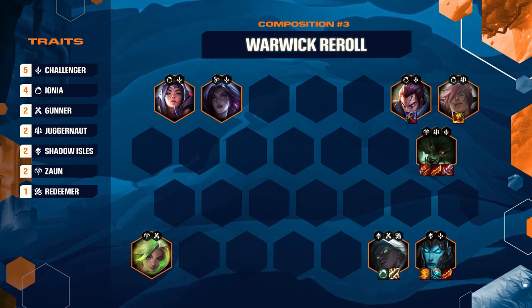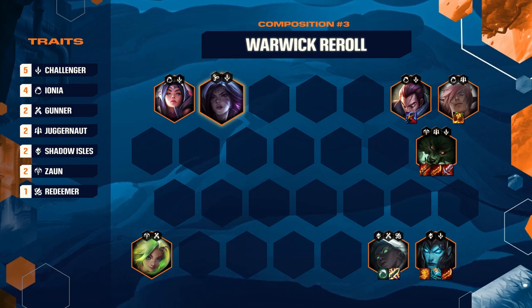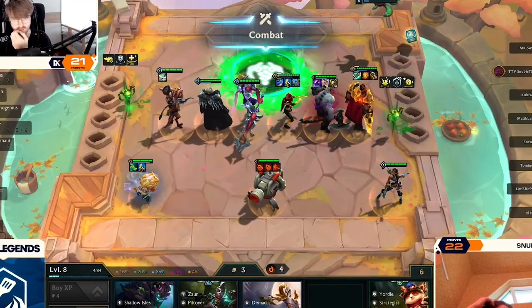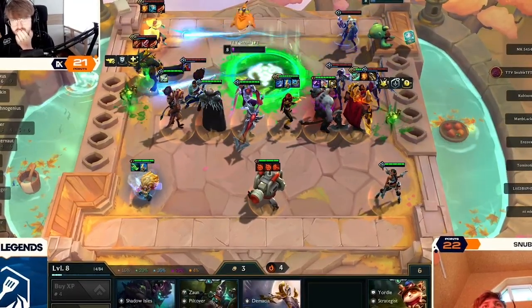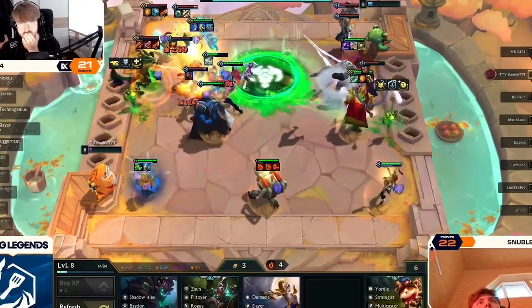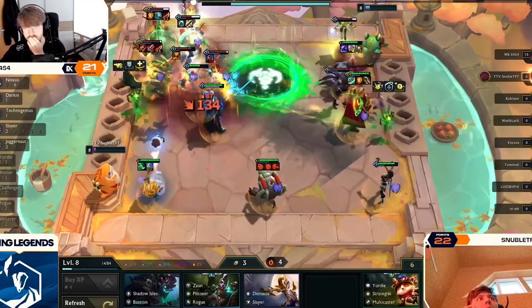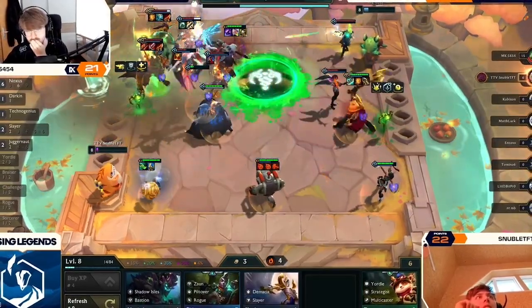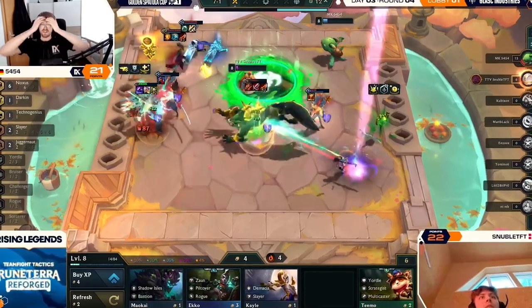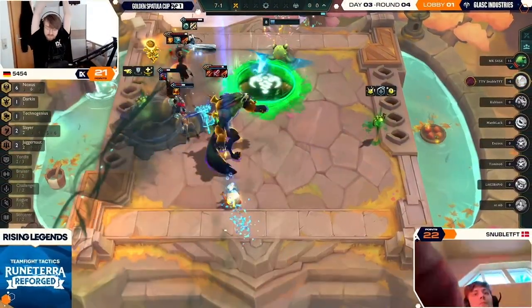There's some creative positioning going on here. Kaisa goes into the frontline to eat up the enemy Zephyr, buying time for Sasa's carries to ramp up. He's matched the sides perfectly, with the dangerous Noxus carries far away from his core duo of Warwick and Kalista. Katarina jumps into the empty space in the middle of the board, right into the claws and spears of Sasa's carries. Darius doesn't have a chance, and the Challengers obliterate the enemy board and nab Sasa a clean victory.